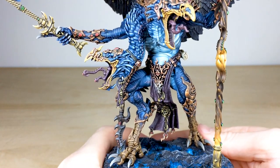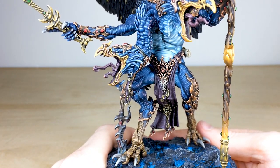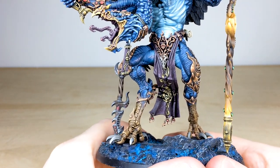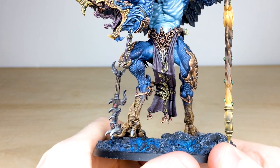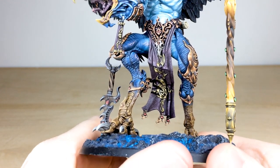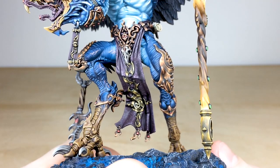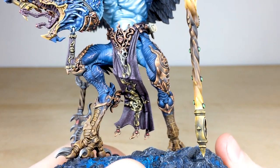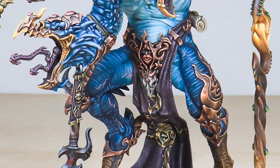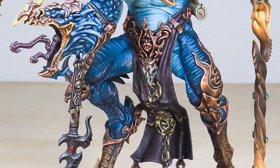Looking at his buckle, you've got this awesome red eye surrounded by loads of non-metallic metal copper, and then a lovely skull just hanging down. We've also got this awesome freehanded non-metallic metal design on the tabard, which is just lovely. Getting close you can see all the texture plus this awesome freehand design painted on there, which works extremely well.